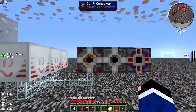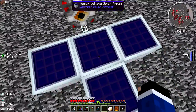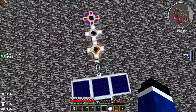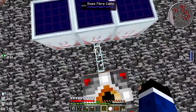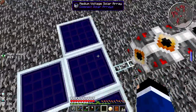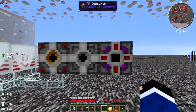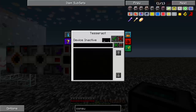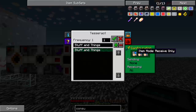All set — fixed it. I just threw an HV consumer on here. I'm assuming IC2 has gone through some changes to the way it distributes power, and instead of sending individual packets of 128 EU these things may be making a bigger packet. Anyway, we've got our energy bridge all set up. Now let's set up our tesseracts — these are updated and new. Let's call it 'stuff and things' — bam — and activate it and set it for power only, send only.